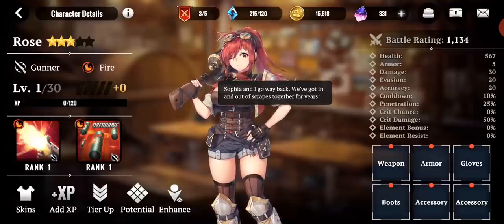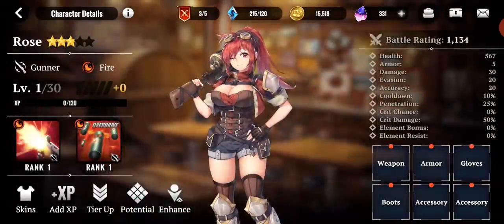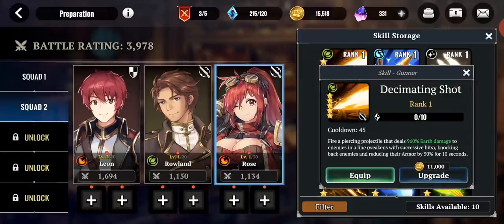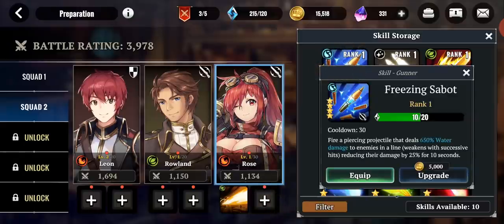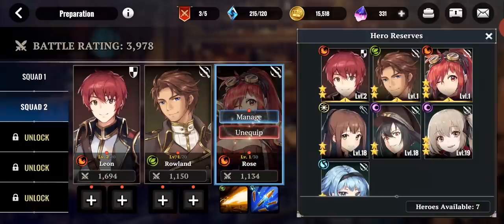Let's use Rose as an example. She's a three-star fire gunner, so her base element type is fire and her skill and ultimate are both fire based. However, when bringing her into combat, I have flexibility on what to equip. I have this five-star force skill called Decimating Shot, which does 960 earth damage to a target in a line — I can equip that. So now my fire character, whose base skill and ultimate are fire, has the ability to also do earth damage. I can also equip a freezing shot. That flexibility allows you to build your team around characters you like and offset strengths and weaknesses with additional skills. I like that system quite a bit.